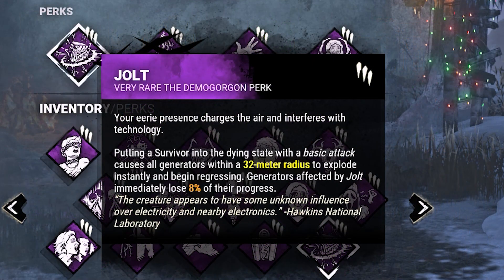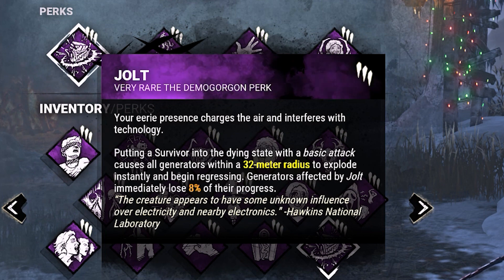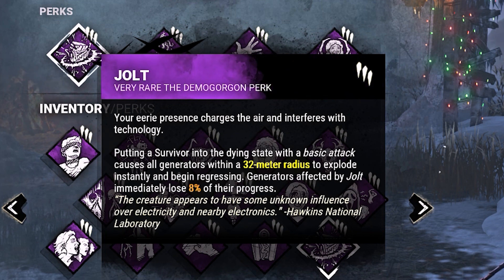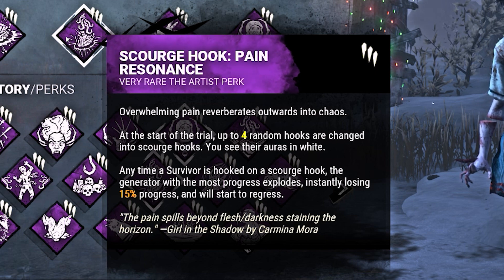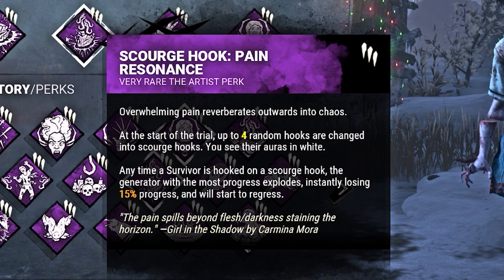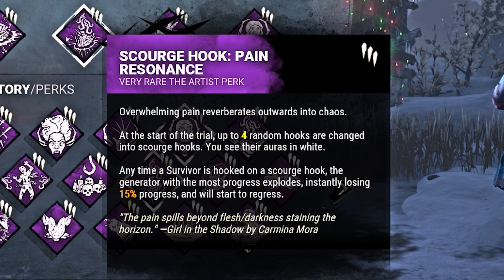Each time we down a survivor with a basic attack, Jolt hits generators within 32 meters of our location, making them lose 8% progress and begin regressing. Scourge Hook Pain Resonance makes it so that each time we hook a survivor on a scourge hook, the generator with the most progress explodes, instantly losing 15% progress and beginning to regress.